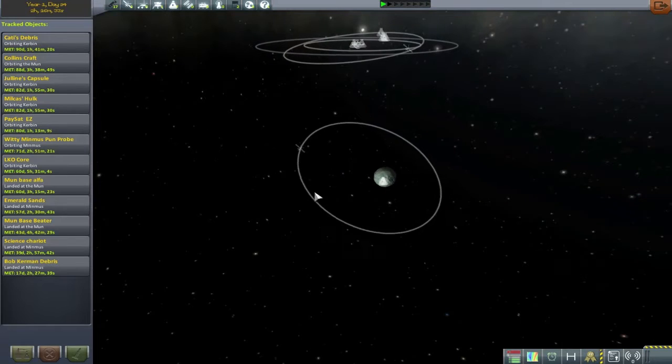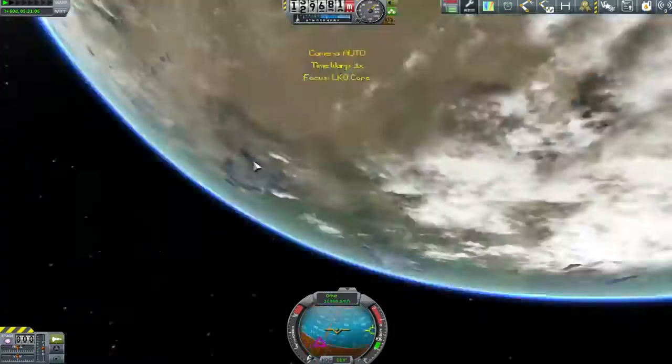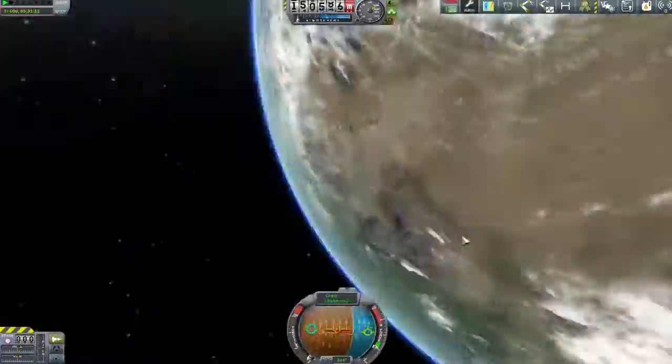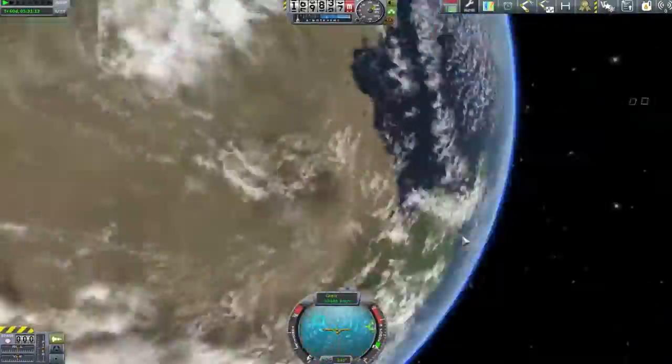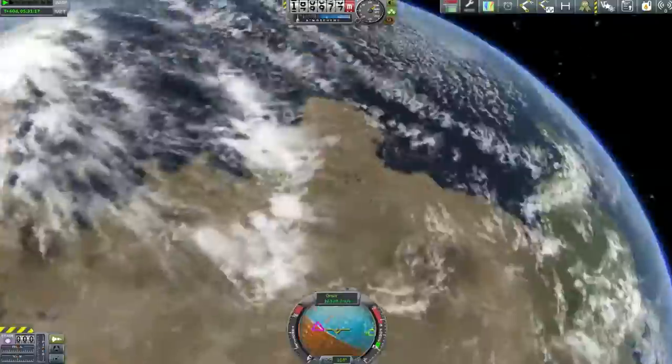I find myself out at Minmus and then go to double-click on Kerbin to look back there. But obviously I miss and hit my space station instead, and I'm left with this view. I can guarantee you that this footage is not sped up in any way, shape or form. This is what I was confronted with.